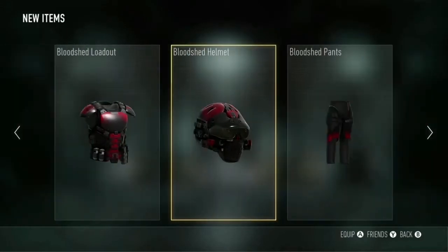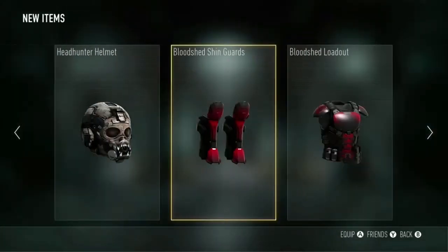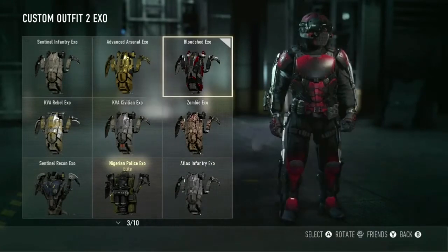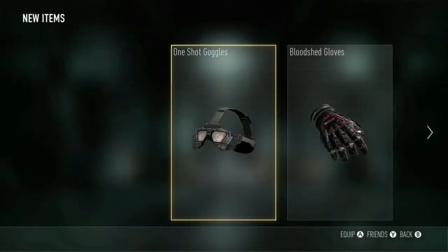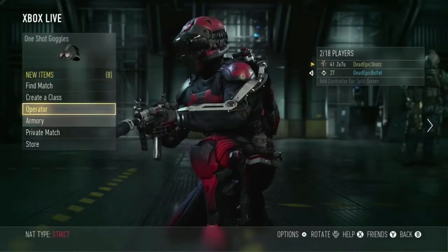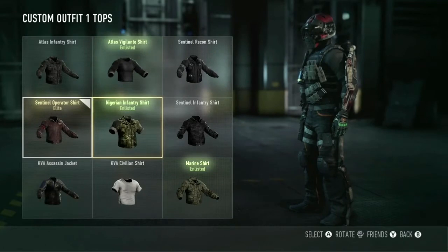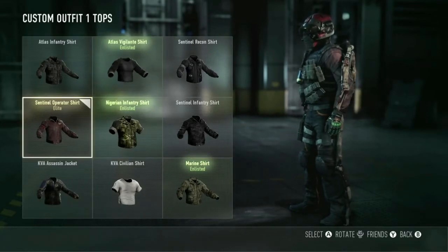Another thing is the One Shot Goggles — if you get 5 one-shot kills in a game you get those, and they're annoying too because they don't even look that good. And then you get the Headhunter Helmet every 5 headshots a game, and it looks awesome but it sucks because it expires. Call of Duty, if you're watching this, I hope you patch that and let us keep it because it's so freaking cool.